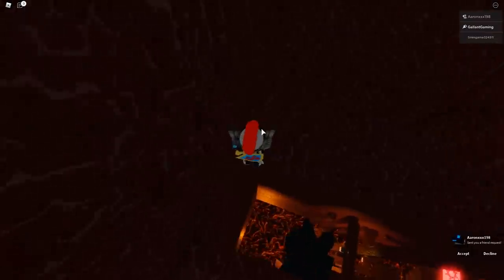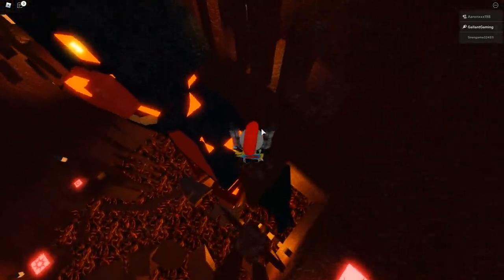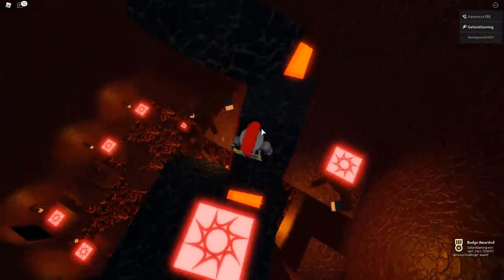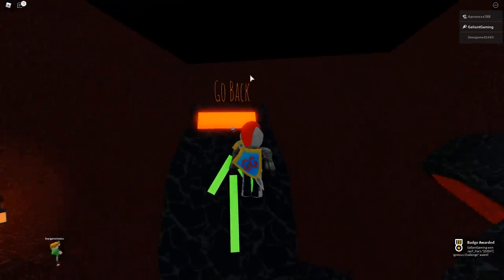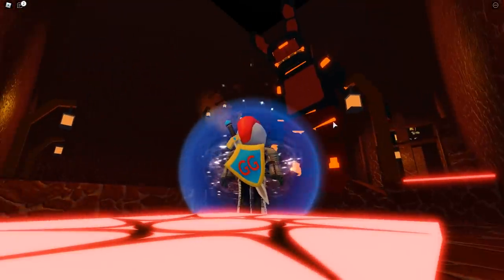Okay, here we go — another checkpoint. We are close to the end here, just a couple more jumps and this will be over. Boom — there we go! The Igneous Challenge is ours. And of course we could jump on his ear to go back.